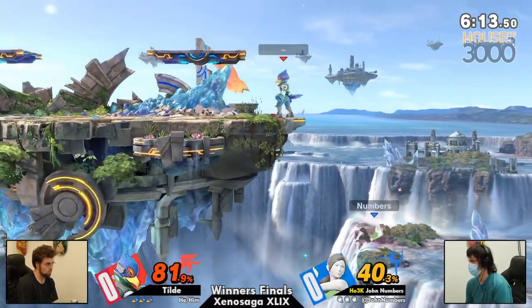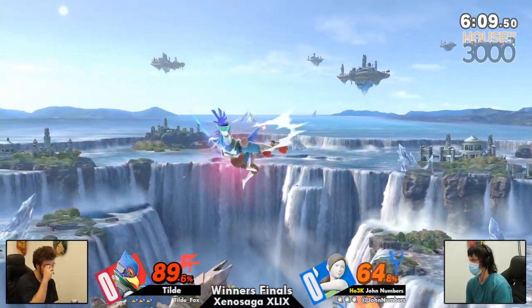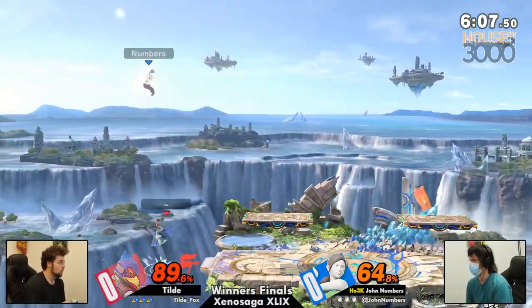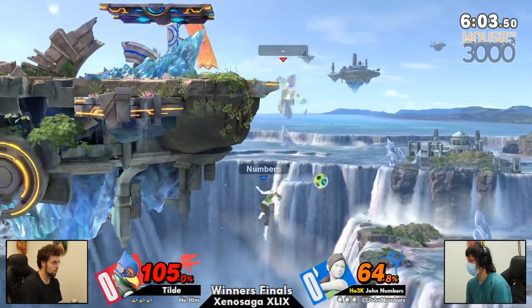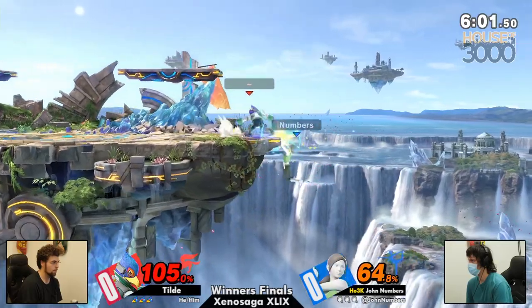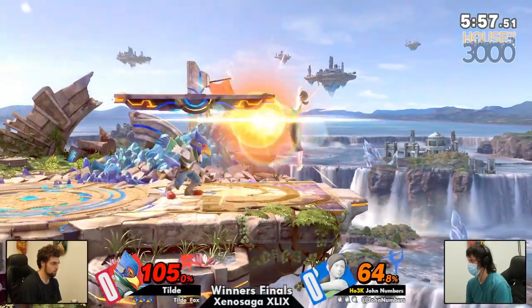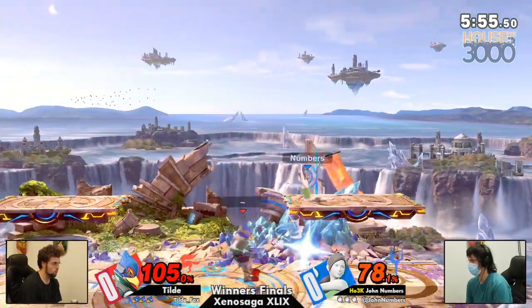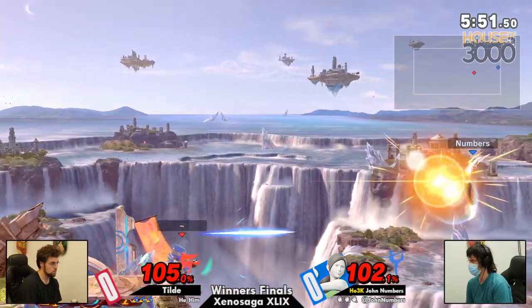Starting off, Tilda with a bit of a percent deficit, looking for a spike, but Numbers with the weave. And just now Tilda carrying him coast-to-coast, looking to continue an advantage stage. But John with a quick reversal to get things around, going off a little too deep and forcing himself into disadvantage. This corner situation could be huge for Tilda, but not able to get too much. Just had an opportunity for a kill confirm but wasn't able to close out the first or the second time.